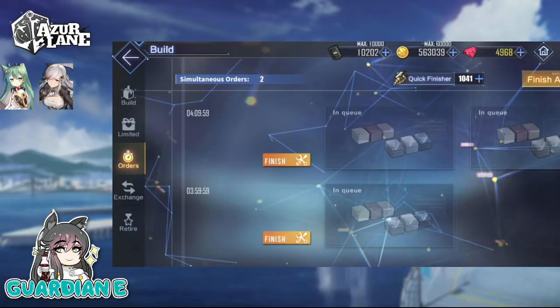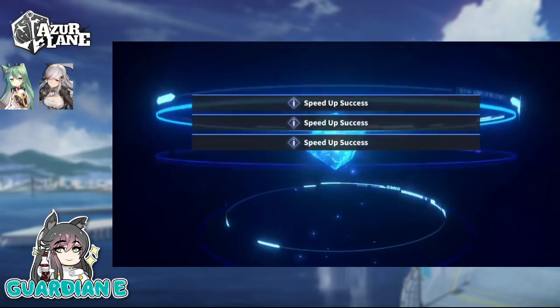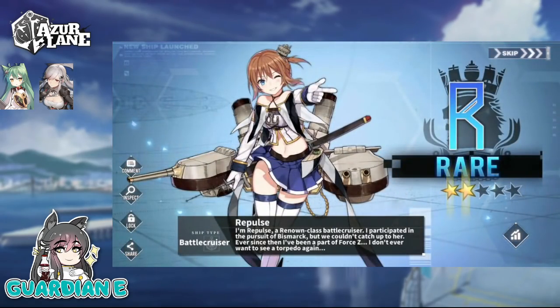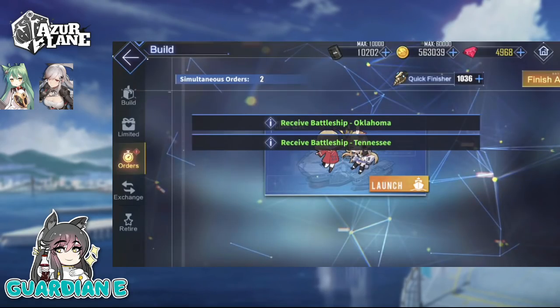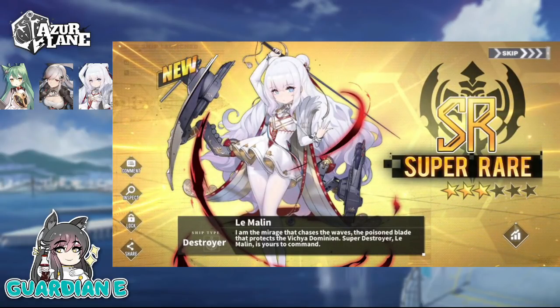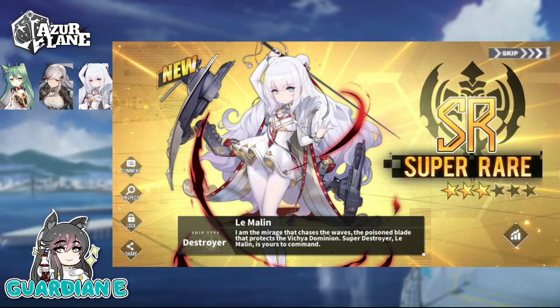This time we're going to go for a 5-pull. Fingers crossed we get something new. Definitely going to be grinding the event to get some of those exchange shop ships. Hey, and there's Limalin! She's one of the newer ships for the event rerun itself, and we did get her here. So that's pretty cool.